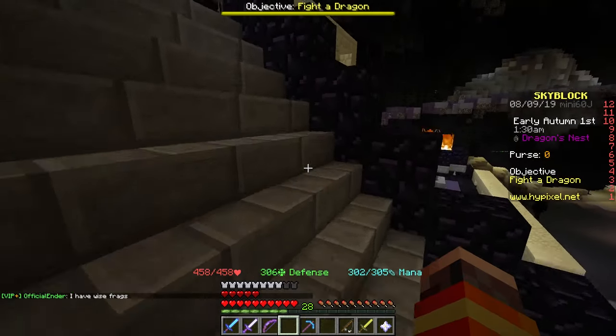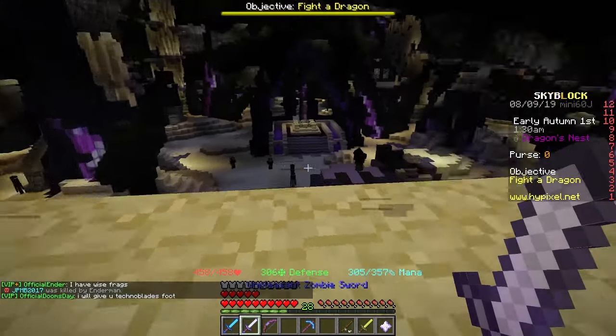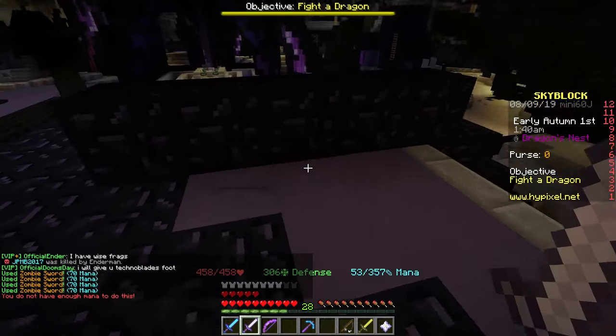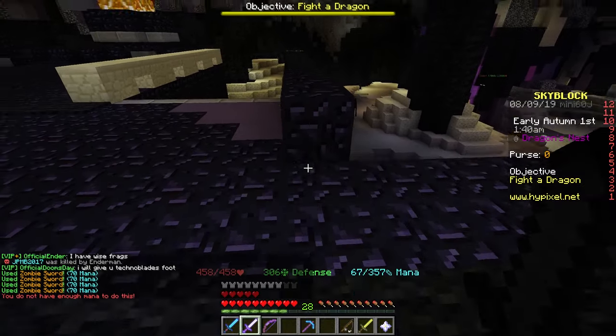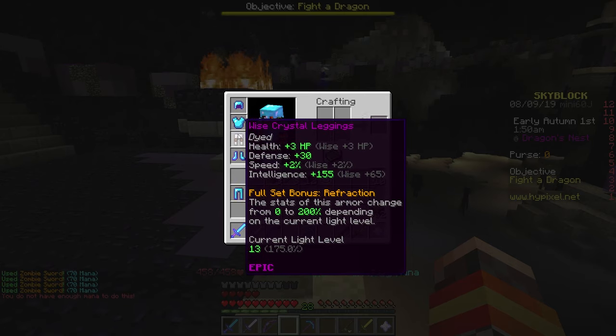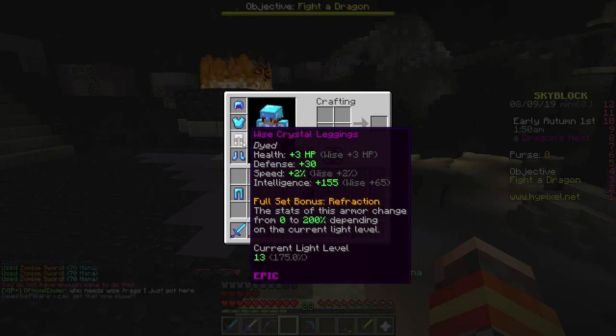Your mana is gonna be over 1,000 - it's gonna be really crazy. If you have the zombie sword, you can spam that heal and right-click for days because you're gonna have over 1,000 mana. So it's really good if you need mana for whatever reason, but keep in mind that this full set bonus may not actually be that good.